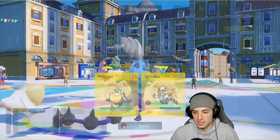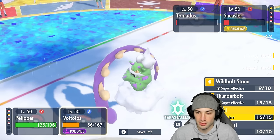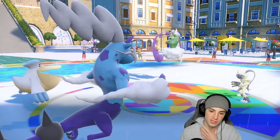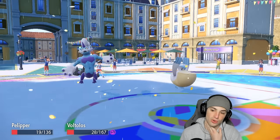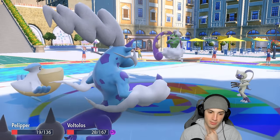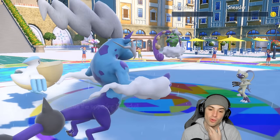I could go for a Wide Guard but I'm going to set up Tailwind and follow through with Wild Bolt Storm. Sneasler is paralyzed which is good. Both my Pokémon soak the incoming hits. Sneasler doesn't outspeed — beautiful! Wild Bolt Storm picks up the KO, we get off Tailwind, and we have Choice Scarf which is gorgeous. If they have no priority moves — they do have Rillaboom though, which has Grassy Glide.